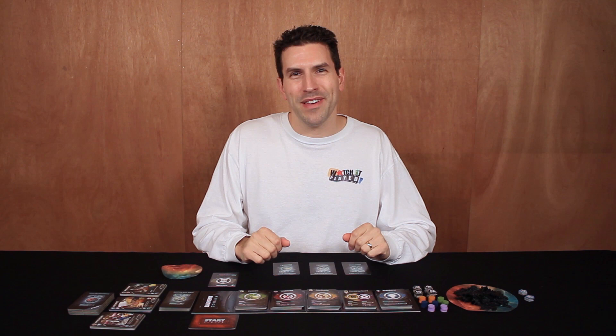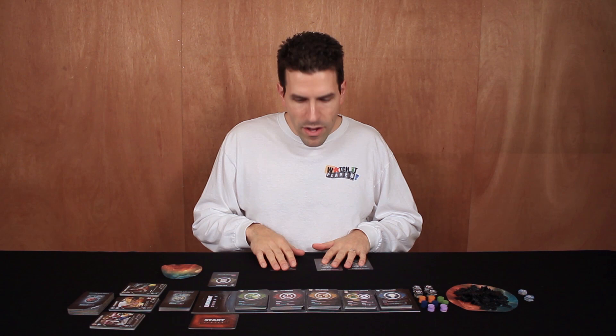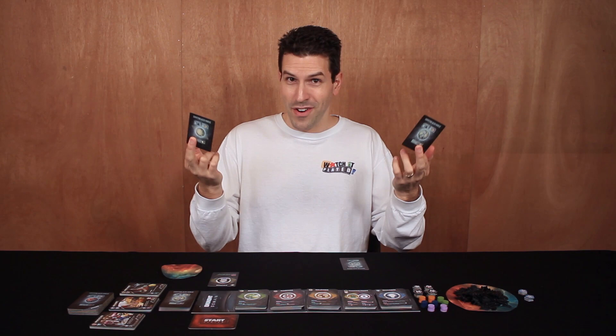Hi, welcome back to Watch It Played. My name is Rodney Smith and we are going to be getting to some Eminent Domain gameplay in a moment, but there's just something I wanted to clarify specifically about playing a survey card for your role. Remember I said the planet you end up choosing does have to be played face down in front of you until you conquer it or colonize it, but while you're choosing which planet card to keep you are allowed to look at both sides of the cards.